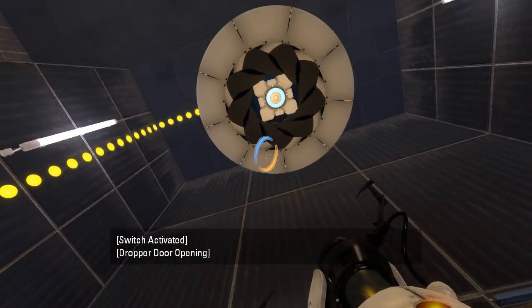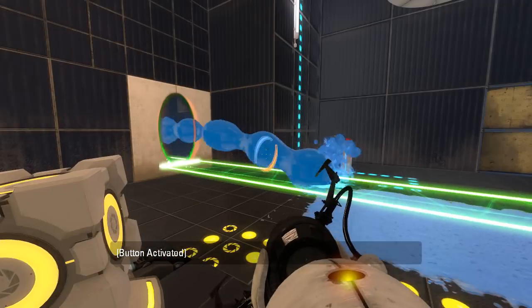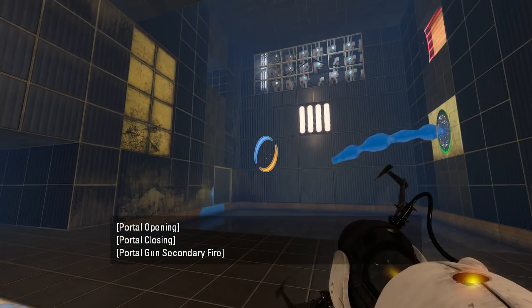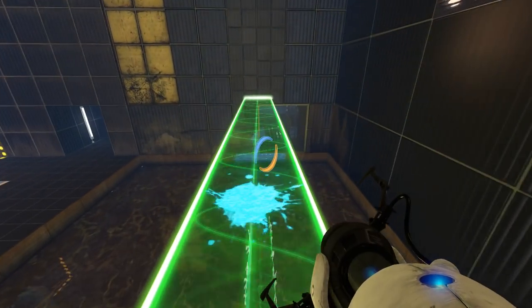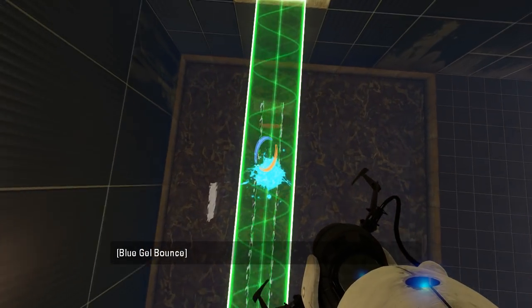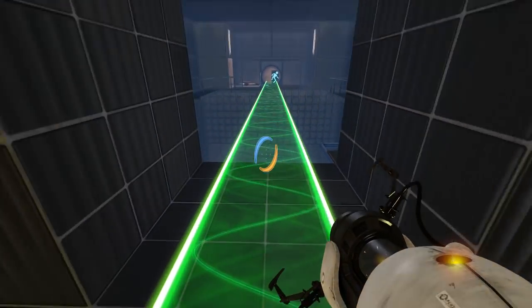Let's get a cube. Put the cube on the button. How about that? That sounds like a plan, right? So if we do this... and this. I think it's a tiny, impossibly useless amount of gel on the light bridge, which still works for some reason. And then we can do this. Okay, that makes more sense now.